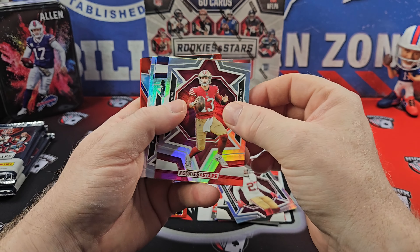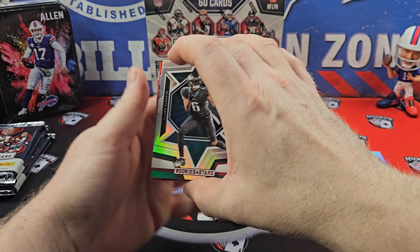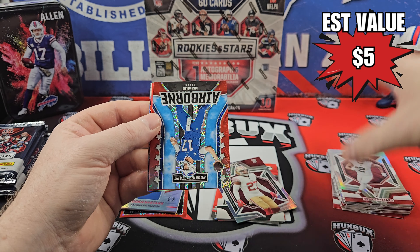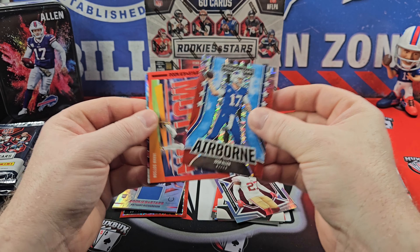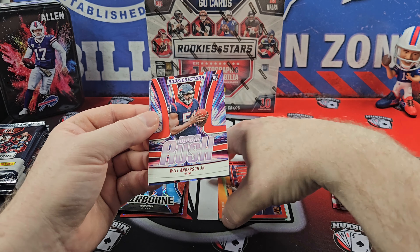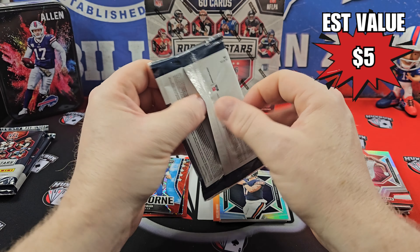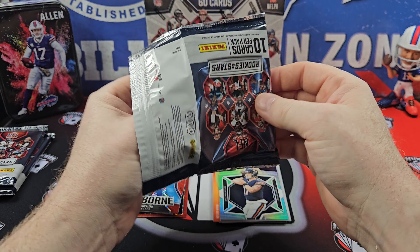There's a Purdy on the silver. Devontae Smith. Our Airborne is Josh Allen — good PC card. I do really like the hollow foil base. Red Jahan Dotson Man in Motion. A Will Anderson Red Rookie Rush. And a Tyson Bagent rookie — he had his 15 minutes of fame, and it was oh so fleeting.